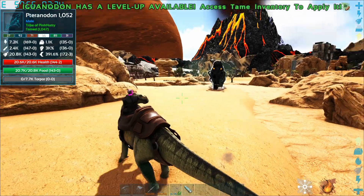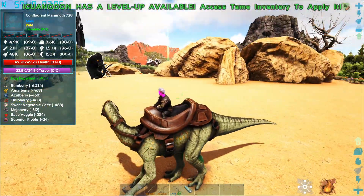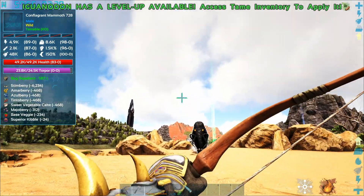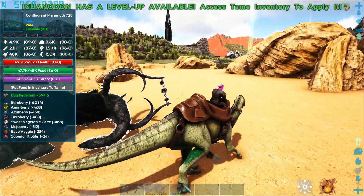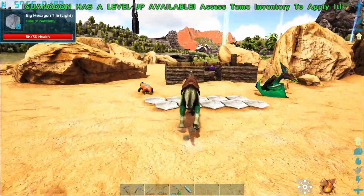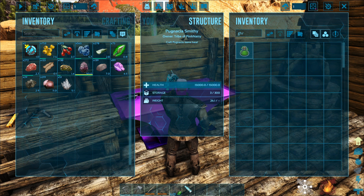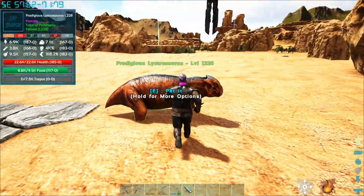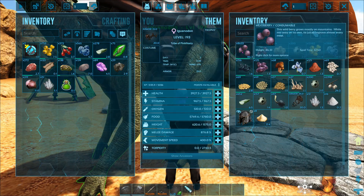Getting arrows onto the hotbar and we should be good to go. Fortunately my guys didn't aggro onto him - that would have been bad. I was mainly worried my pteranodon would come and try to kill him. We got ourselves a conflagrant mammoth! Wow, you need a lot of berries - I probably should have looked at that beforehand. I'll chuck the rock drake egg in there so I don't lose it.